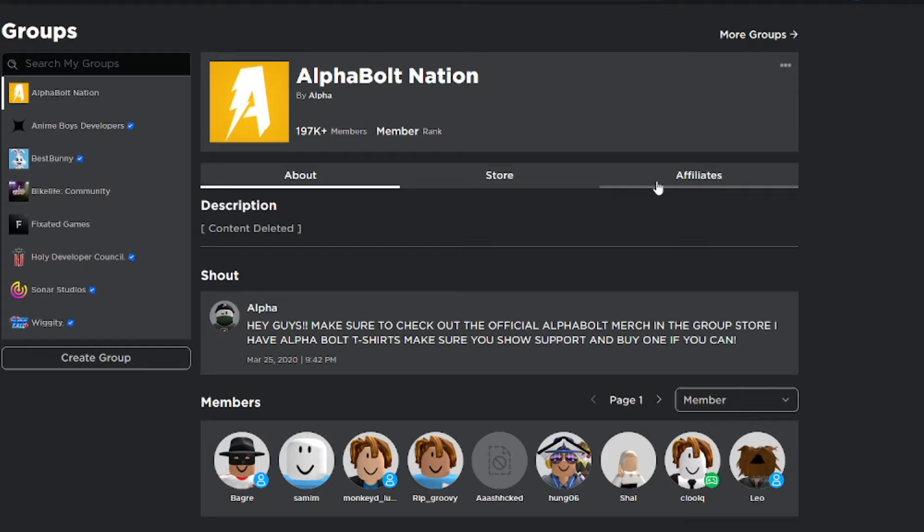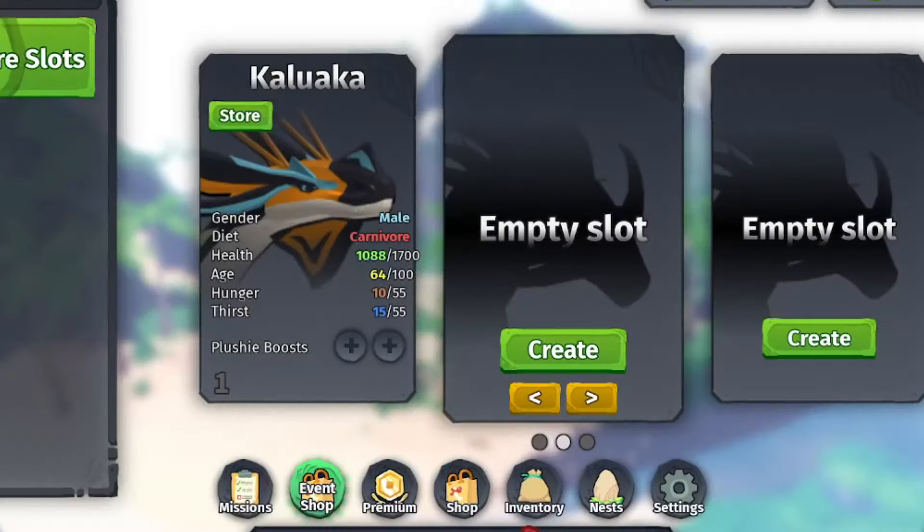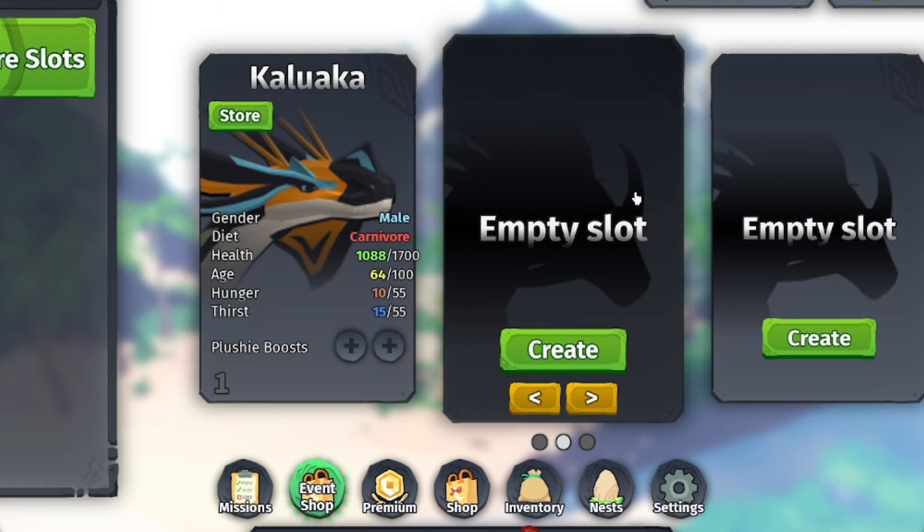So in today's video, guys, we're going to be inside Creatures of Sonaria. I'm basically going to show you guys all the working codes inside Creatures of Sonaria as of today — today's actually the 25th of March 2024. Make sure you watch all the way to the end, because if you skip you're not going to be able to get some rookie codes, some free items, and some cool stuff for yourself.